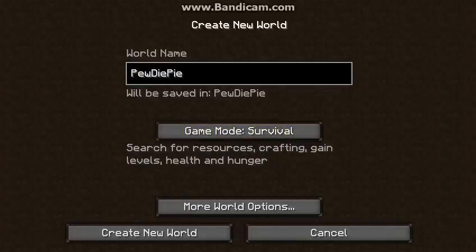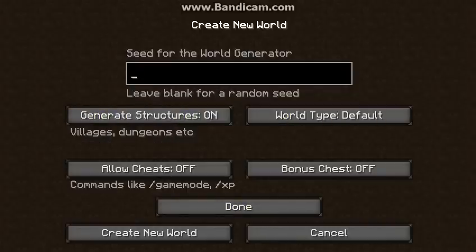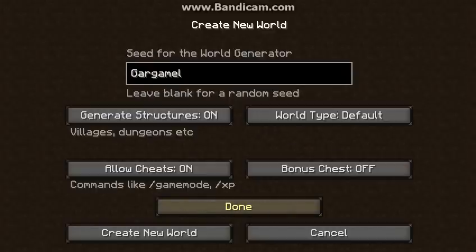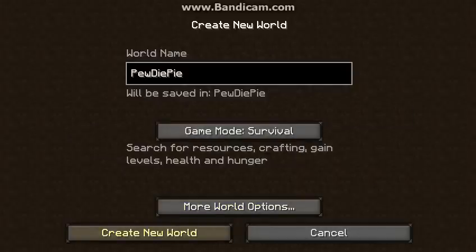Alright, survival. For the seed I'll put default. I'll put cheats on for you, okay, and I'll put the video over here. I'll do normal — that's not too hard for you. And now just click 'Create New World' and wait for it.